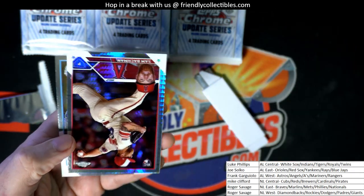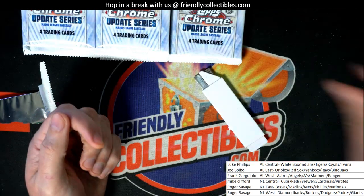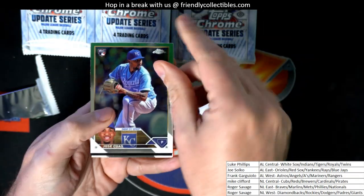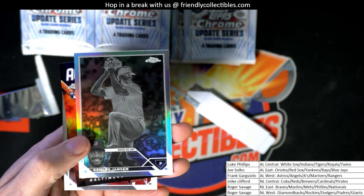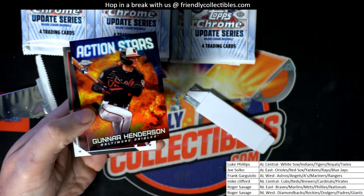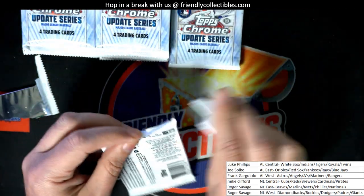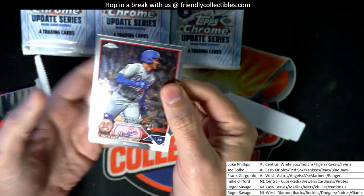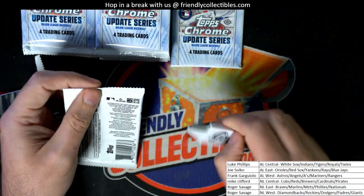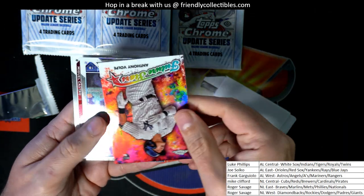There's another prism — this one's a rookie card refractor right there. And we got the negative Kenley Jansen, nice one, Red Sox. Special negative Gunner Henderson Action Stars rookie.